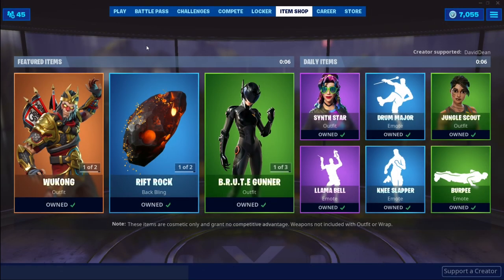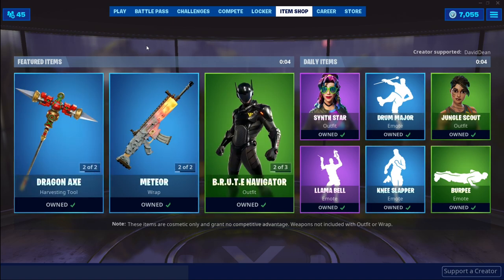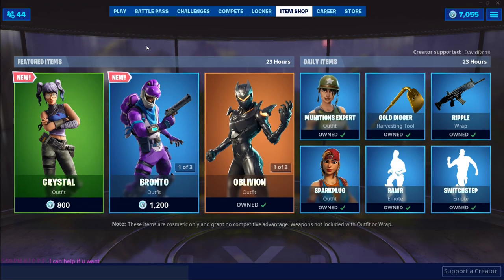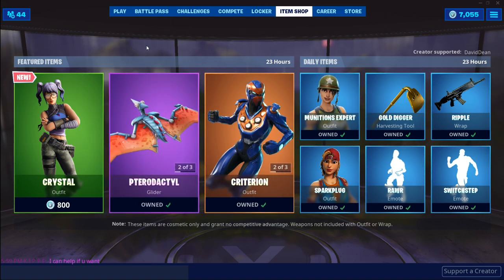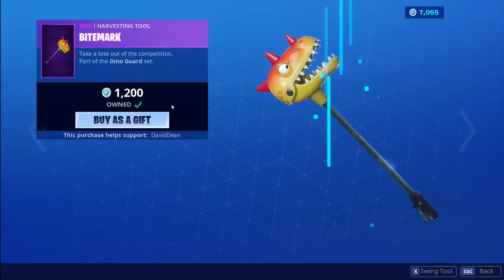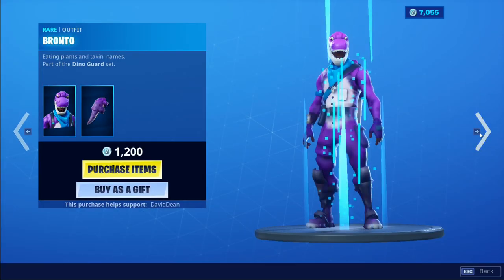It's August 3rd, 2019 — what's in the shop today? Fortnite has Bronto and Crystal. Bronto is part of the Dino Guard set.